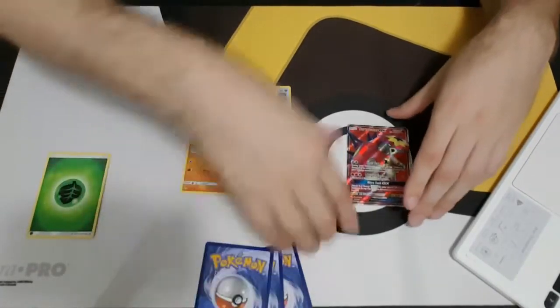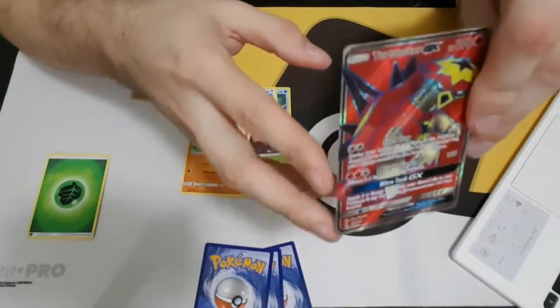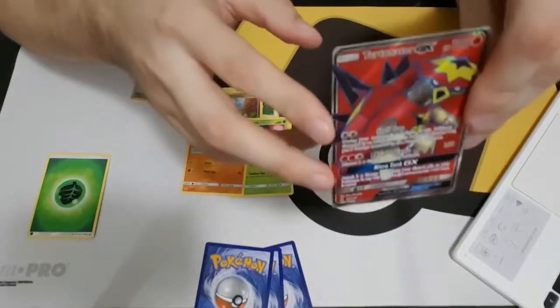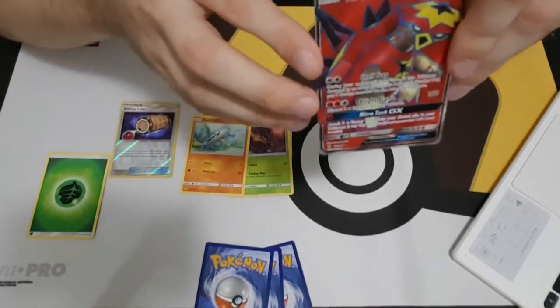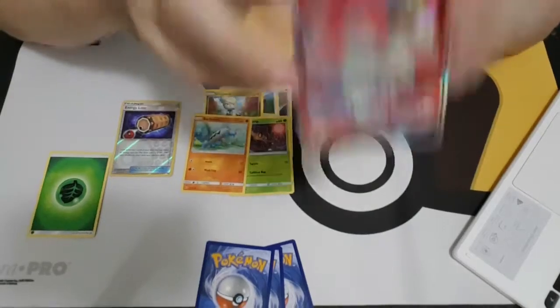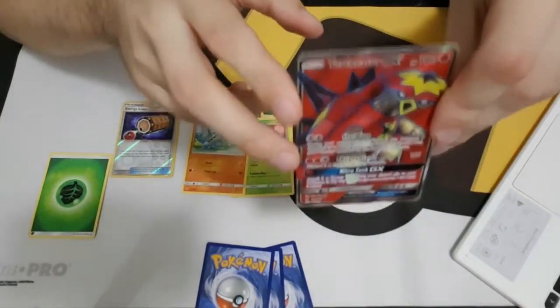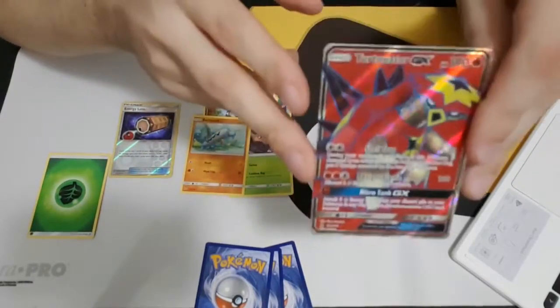And then the next card is going to be the rare. So your actual rare — because sometimes you can get a holo rare, but it's not guaranteed; it can be a holo common or holo uncommon. But you're guaranteed a rare — it's going to be the seventh card in the pack, every time, every pack in Sun and Moon. It may not always be a nice GX like this, though.